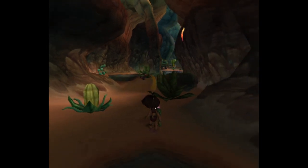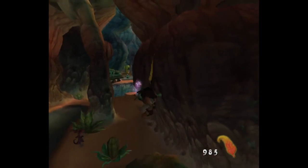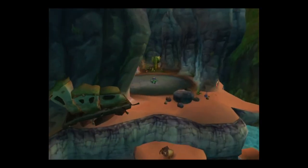Hey everybody, the Banga's back. Welcome to part 3 of Let's Play Attack and the Power of Juju. Okay, we made it to Dry Rock Canyon, so we gotta find even more Yorbles.